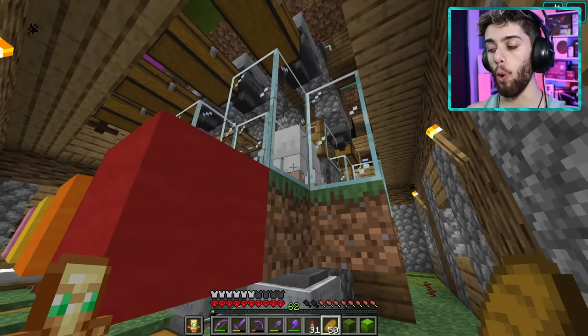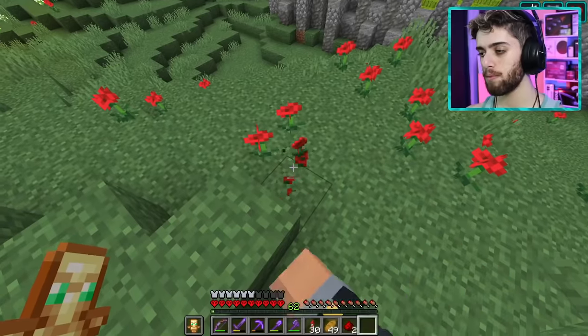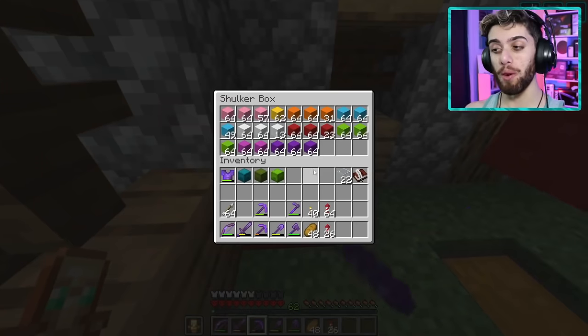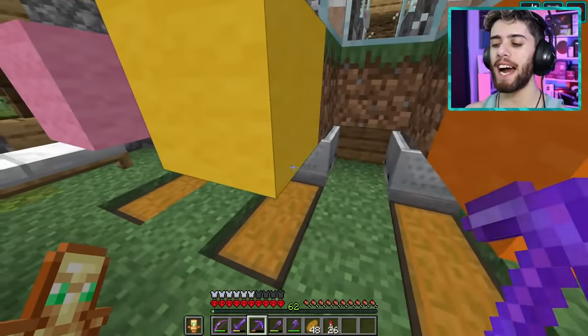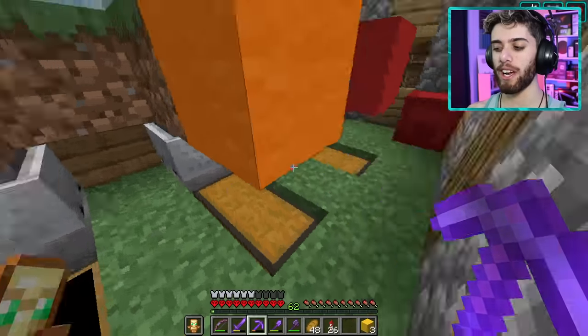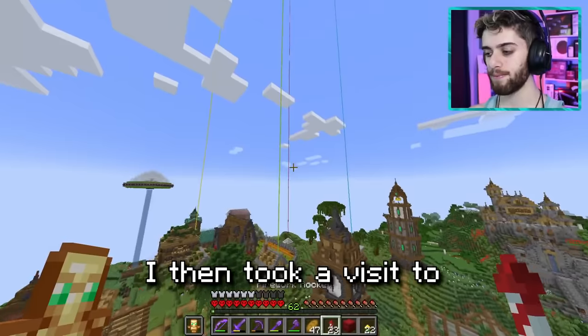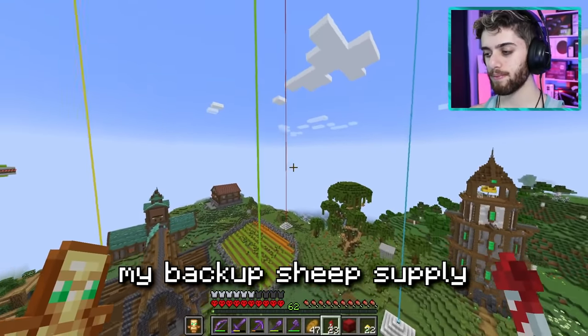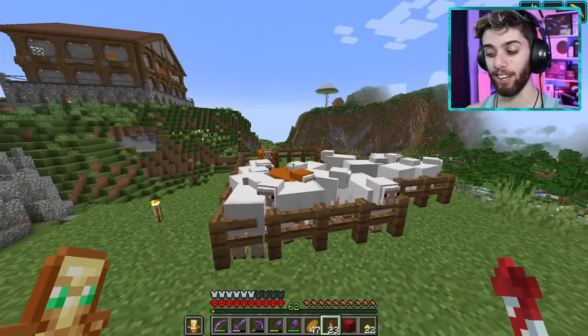Why is there white wool in there? Oh, I forgot to redye them. I may have had to do some tinkering in here when I built the rocket ship. I have so many colors except for yellow because I forgot to redye them and I'm an idiot. So I gotta go get some more. I need yellow dye. I then took a visit to my backup sheep supply. They're still here. I love myself for not killing these guys.